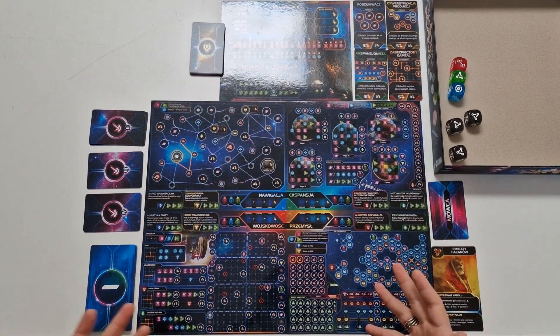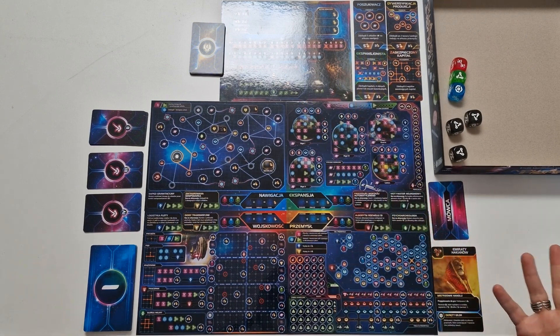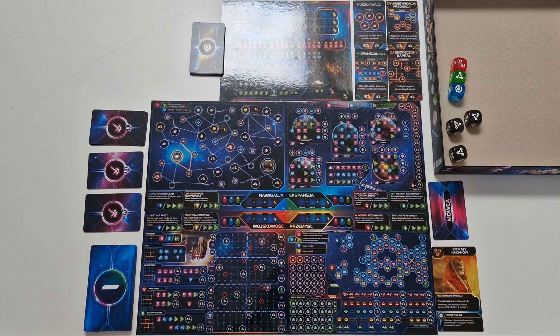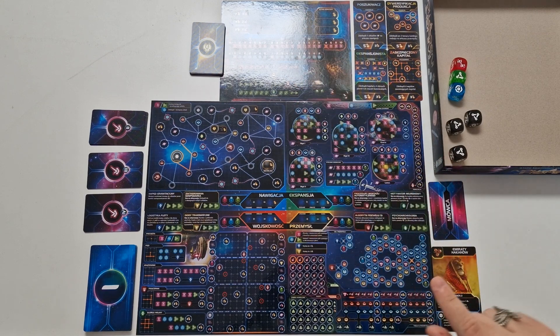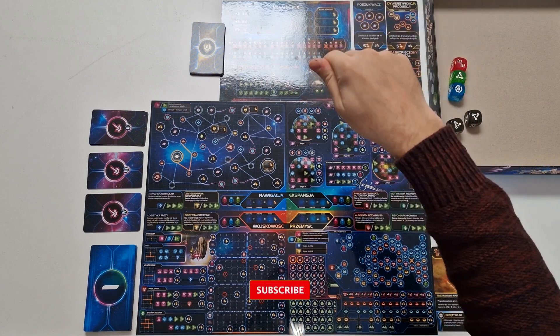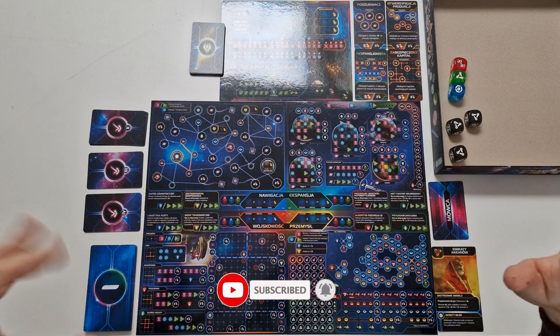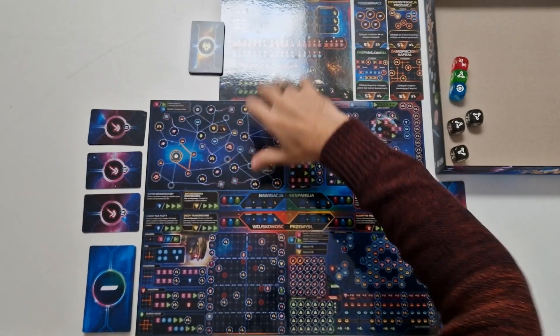Now you're ready to play a solo or two-player game of Twilight Inscription. If you want to see how me and the Emirates of Hakan did against the automated player, stick around and watch the rest of the video. If you're only interested in the solo rules, thank you for watching. Remember to hit the like button, ring the notification bell, and subscribe if you want to support the channel. And now, ladies and gentlemen, the solo playthrough.